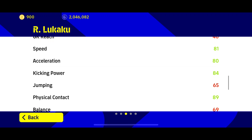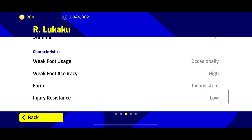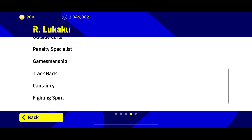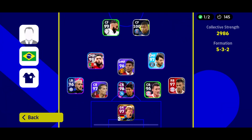Tốc độ là 81, tăng tốc 80, lực xuất 84, bật nhảy 65, tì đề 89, thăng bằng 69, và thể lực là 71. Khả năng sử dụng chân không thuận là cao. Bộ skill gồm Long Range Curler, dứt điểm tư thế khó, xuất 1 chạm, truyền 1 chạm, Outside Curler, xuất penalty, Gamemanship, Trackback, skill đội trưởng, và skill về tinh thần. Chúng ta cùng đến với trận thiếu đầu tiên cùng với Lucachim ở vị trí CF.